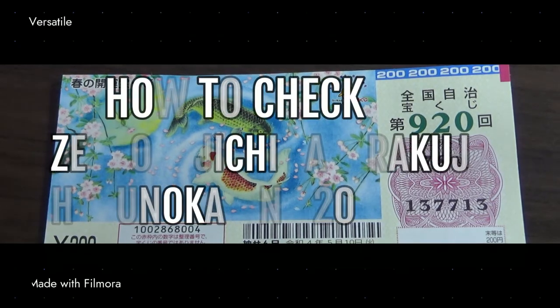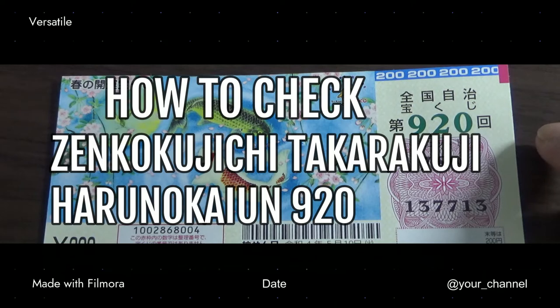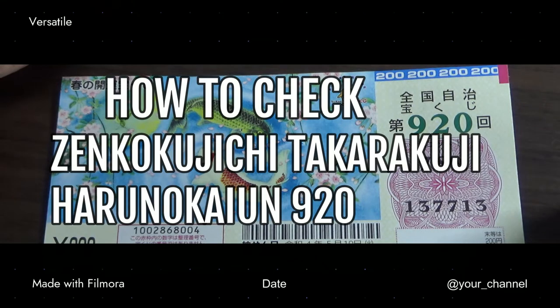Hello, my lottery friends. It's James in Japan. It's May 15th, 2022. I'm going to show you how to check your Zenkoku Jichi Takodaku-ji Game 920 Haru no Kaiun Takodaku-ji.